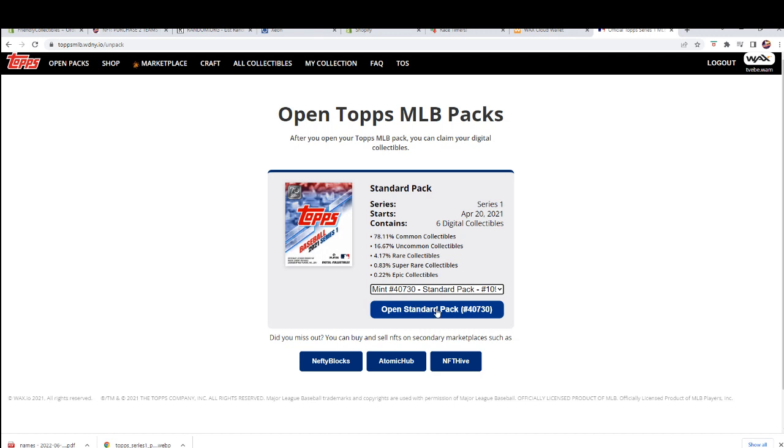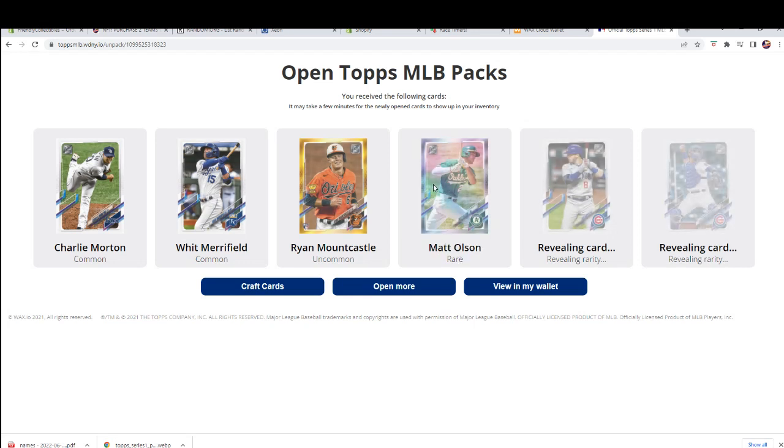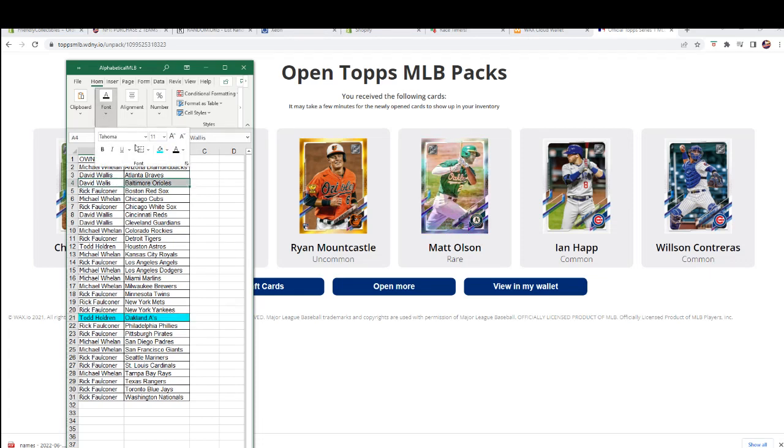Let's open up the next pack — good luck. Let me show you guys how you can look at each card. Let's see something crazy — come on, let's see a super rare. Oh, rare — nice, there we go! So Mount Castle uncommon, Morton for the Rays common, Merrifield for the Royals common. Mount Castle goes out to David W — nice one. Matt Olsen rare for the A's goes out to Todd. Happ and Contreras right there for the Cubs, commons.